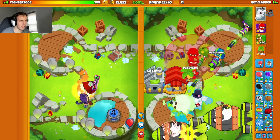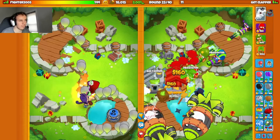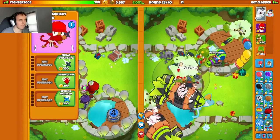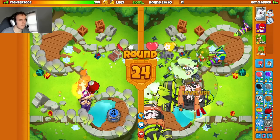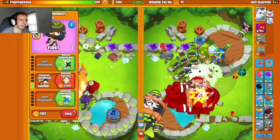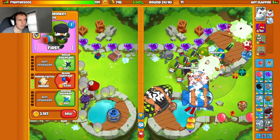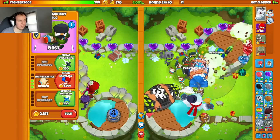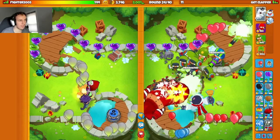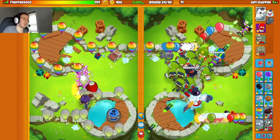We'll just defend this the chad way — we'll get up a master bomber. Because we have a much higher eco than them, even though we have no farms and they have no farms, this is a fine position to be in. Master Bomber solos. I'll catch you around round 26 when they die to DTs — unless they just surrender.